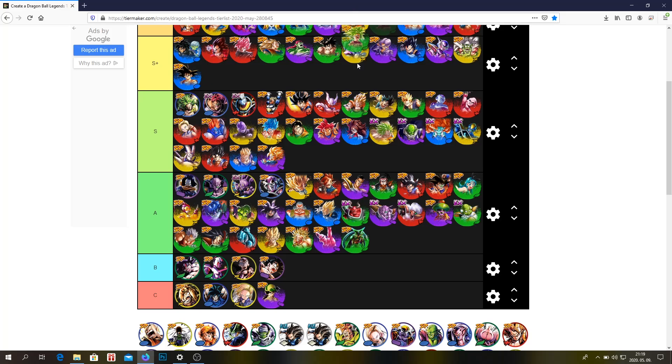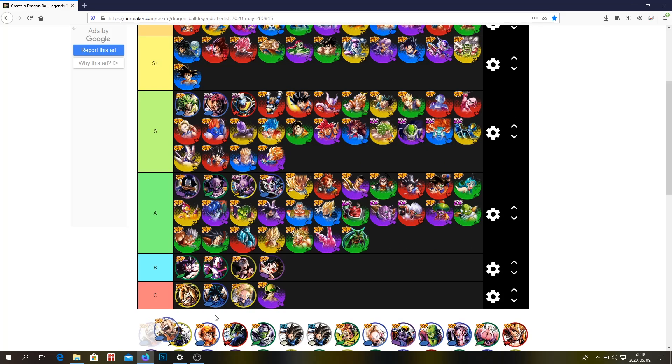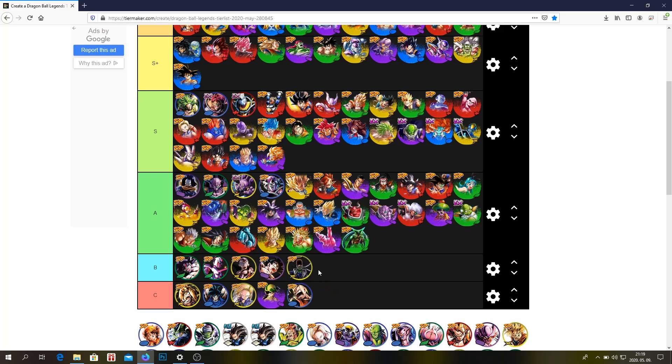Kefla — I don't think I have to explain why Kefla is a Z tier unit. She's definitely a Z tier unit, she's insane. Krillin, Pycon — doesn't really matter, honestly. B or C. Pan — B tier, probably A tier. She's not that bad, you can use her. I think A tier is the minimum — under that, everyone is useless in my opinion.